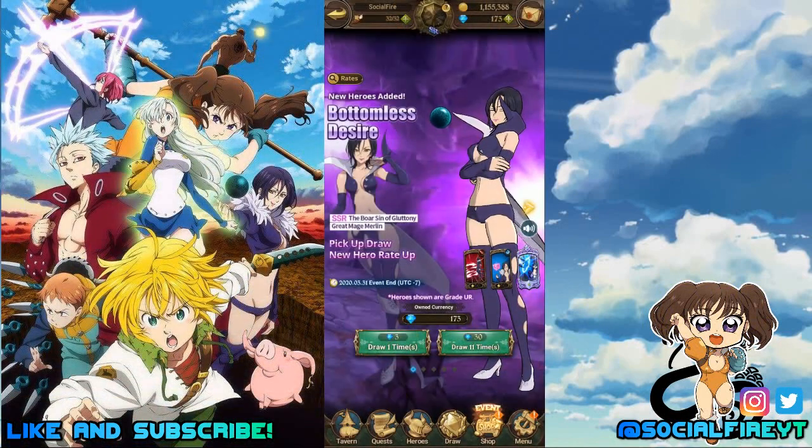Hey guys, this is Social Fire and I'm back today summoning on Seven Deadly Sins Grand Cross Global. The banner for green Merlin dropped and I'm really excited about this. If you remember, my previous global summons for red Merlin didn't go too well, so I'm hoping this will be a bit different.